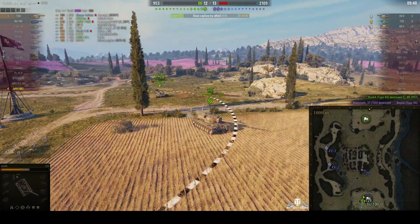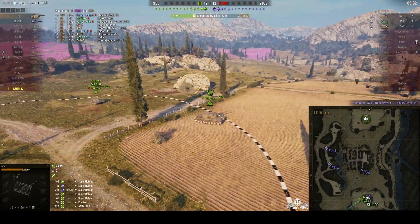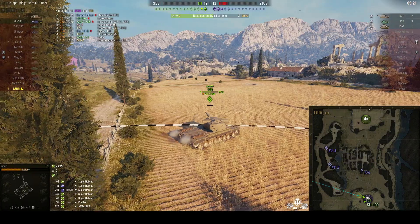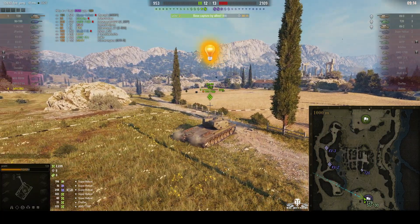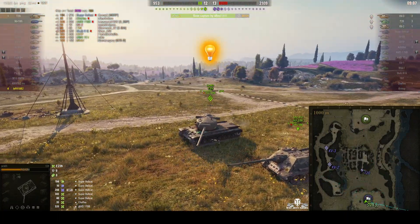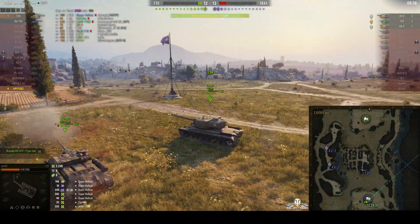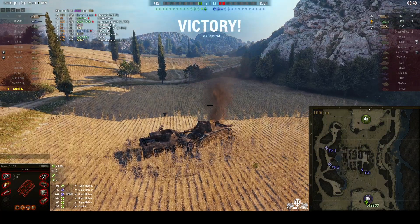There are only two left on the enemy team — a T29 and an SU-100. He's got the 100mm gun. The enemy is probably going to try shooting from the west. He's been spotted — they try to get a reset but they're missing. He gets behind that rock, almost capped out. And they've done it — he lost hit points on a shot from the T20, but they still capped out and finished the game with a victory.